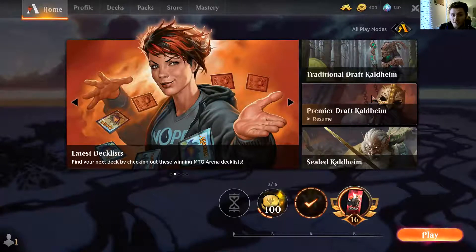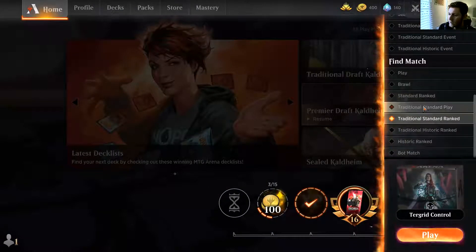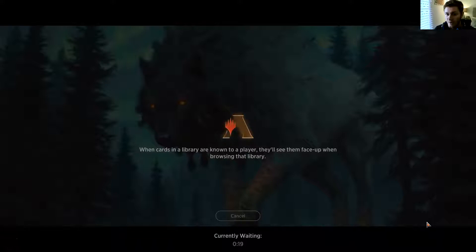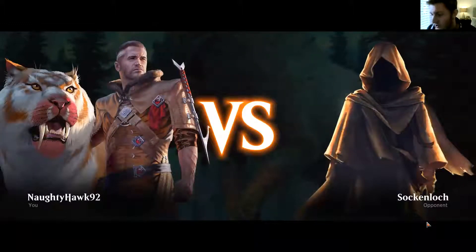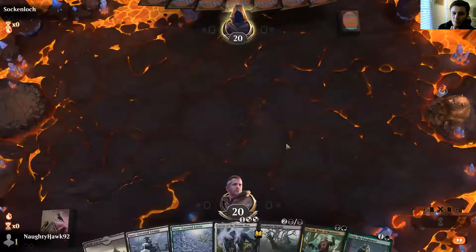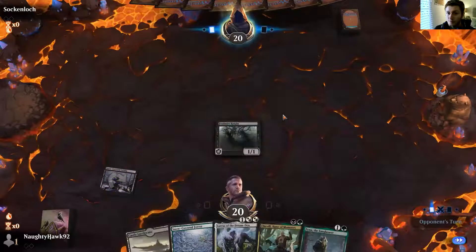Now let's play some best-of-threes. Sneak peek at other decks — our draft is still going on. We're going to play some traditional standard — death-touchy-style standard. It's a crap day by the River Thames. We play first because we want to be on the play with this deck. It's a half-decent hand, so we're keeping. We're going straight into a turn-one Foulmire Knight. Hopefully he doesn't get any creatures down on the board, which would be wonderful.